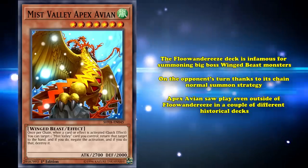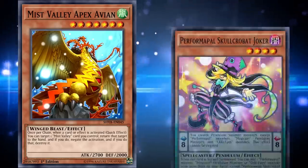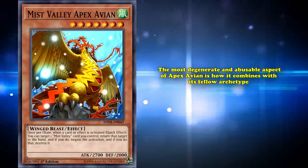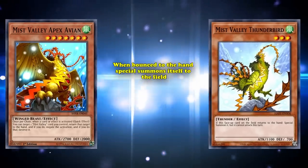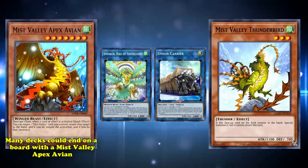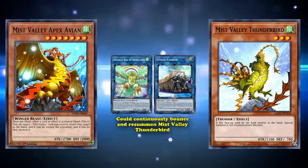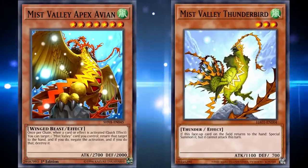Something Flundereeze could do frequently, as the deck is infamous for summoning big winged beast monsters on your opponent's turn thanks to its chain normal summon strategy. Apex Avian saw play even outside of Flundereeze in a couple of different historical decks. Back when pendulum archetypes dominated the game, it wasn't uncommon to see Pendulum Magician-style decks running Avian as they could frequently pendulum summon to the field for easy negation. Perhaps the most degenerate and abusable aspect of Apex Avian is how it combines with its fellow archetype monster, Mist Valley Thunderbird — a card that, when bounced to the hand, would special summon itself to the field. Back before the banning of Bolt and Morg, Bird of Sovereignty, and Union Carrier, many decks could easily end on a board with Mist Valley Apex Avian that could continuously bounce and resummon Mist Valley Thunderbird, giving you an unlimited amount of negation effects so long as your opponent couldn't interrupt it mid-chain.